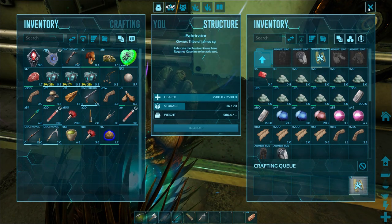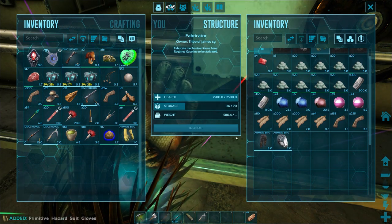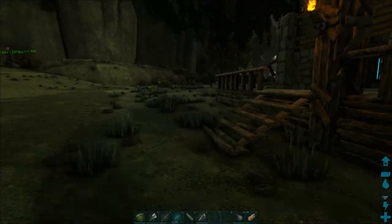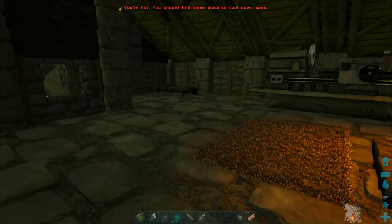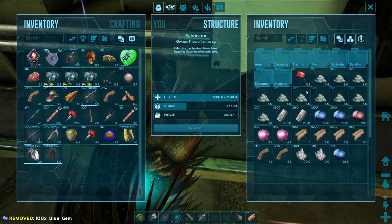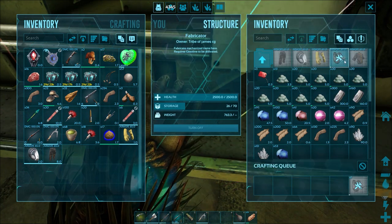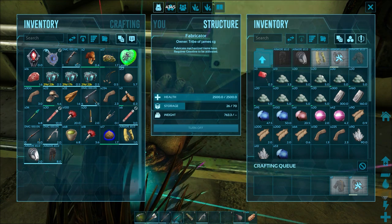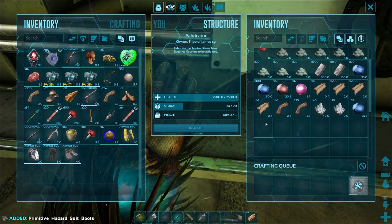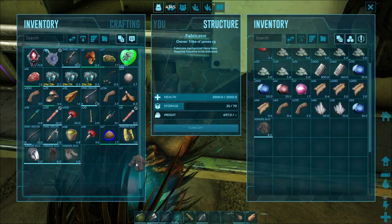It looks like I'm just short on some crystal - I thought I had enough to craft this up at the start. I just have to go and grab some more crystal and get the rest of this radiation suit put together. So the plan today is we're going to be hunting around for a good Baryonyx, and there are plenty of them down around the water area in the blue zone. We'll see what we can find.